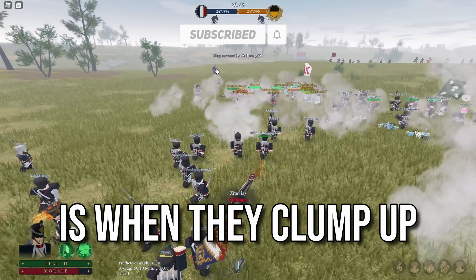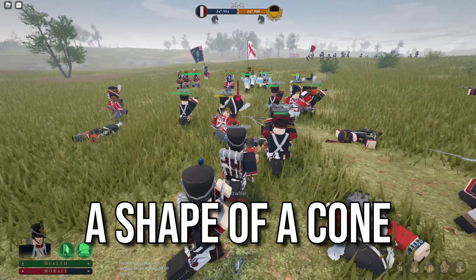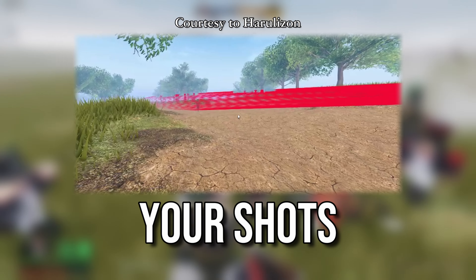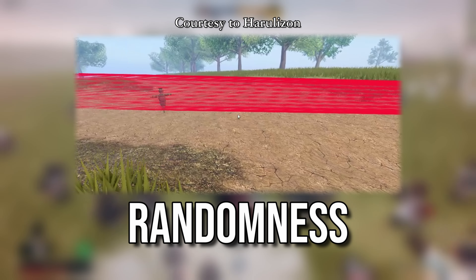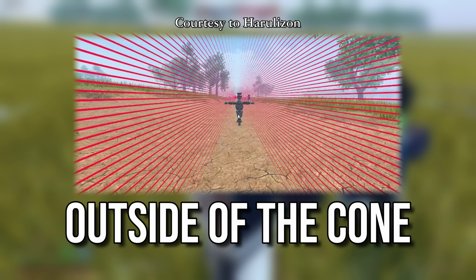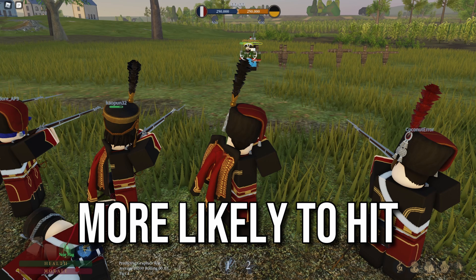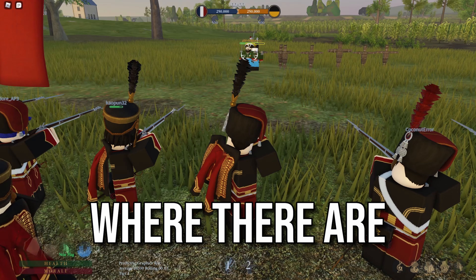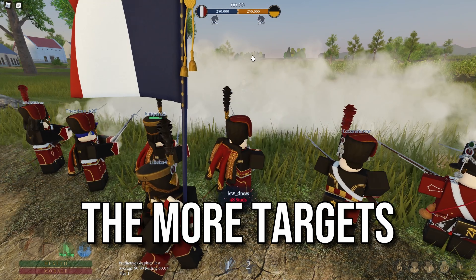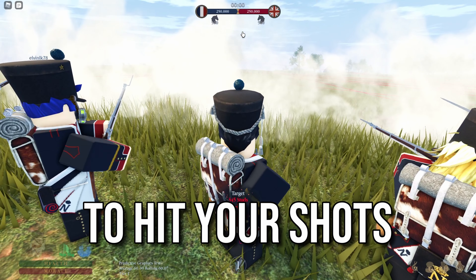Scenario two is when they clump up. When you're shooting, your shots will be within the shape of a cone. This cone dictates where your shots can land, and the randomness will decide whether you will hit or not. Your shots will not go outside of the cone and can only stay inside of it. So to make it more likely to hit, aim at the clump where there are many targets. The more targets within your cone or reticle, the more likely it is to hit your shots.